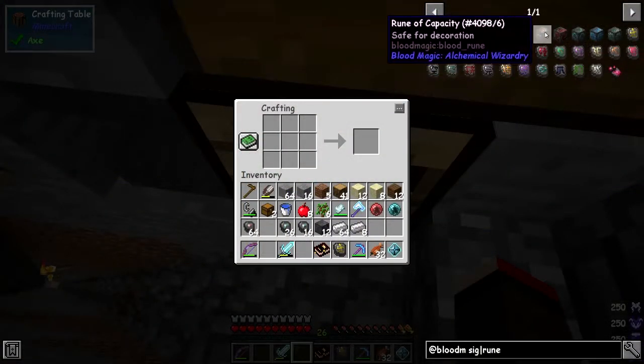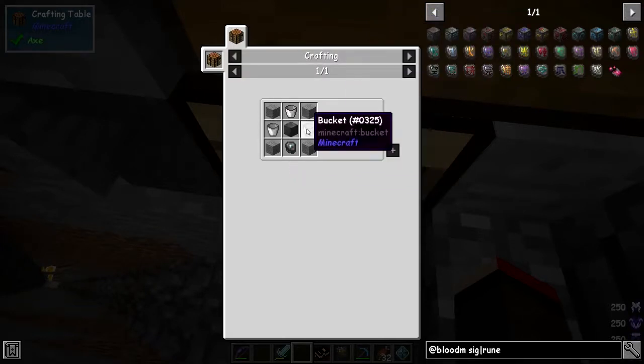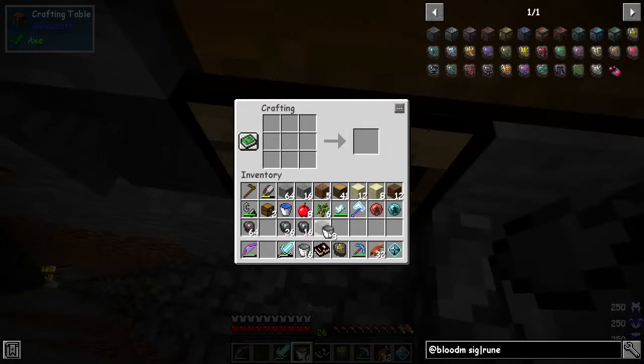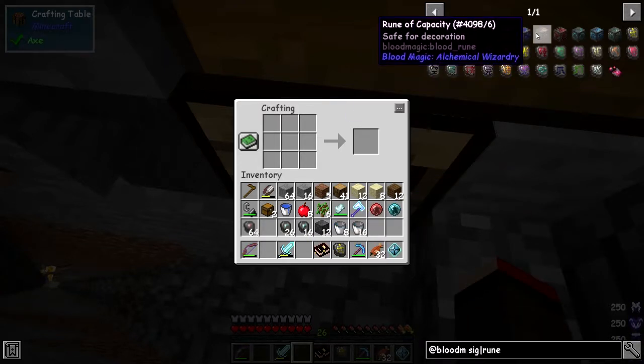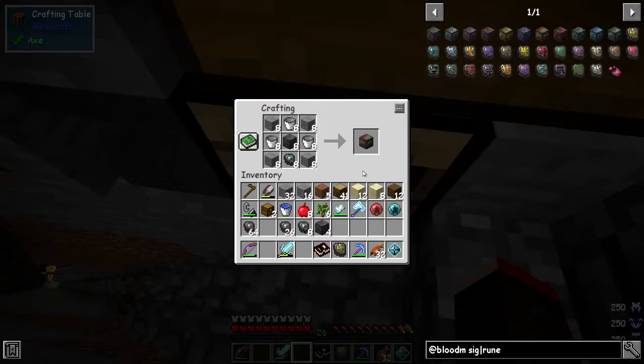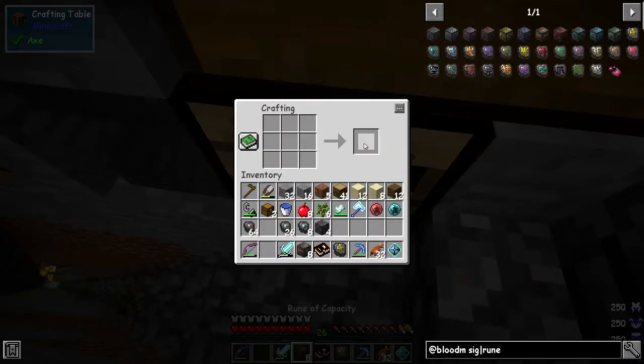The first thing I'd like to build are Runes of Capacity, and I'd like to build eight of those, so I need 24 buckets. Let's see if I can shift-click this in here — that gives me exactly 24 buckets. That was 64 plus 8 ingots so that gives us one and a half stacks of buckets. We can simply craft this straight in here — yeah, exactly, we get eight Runes of Capacity.